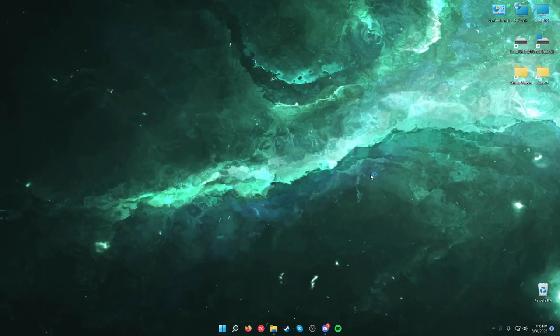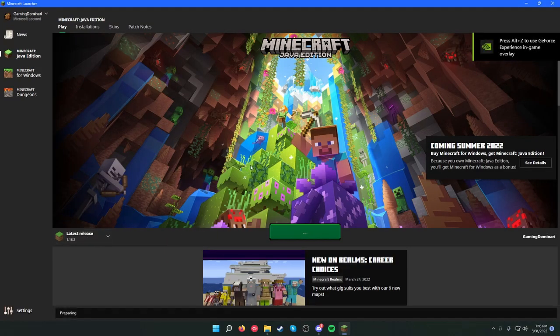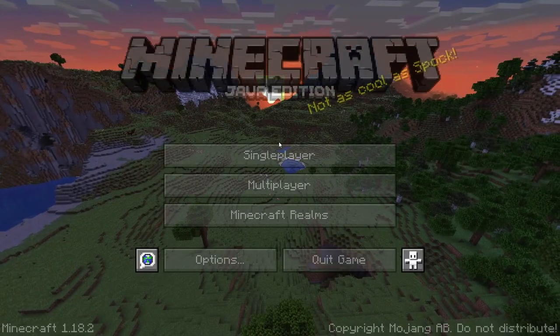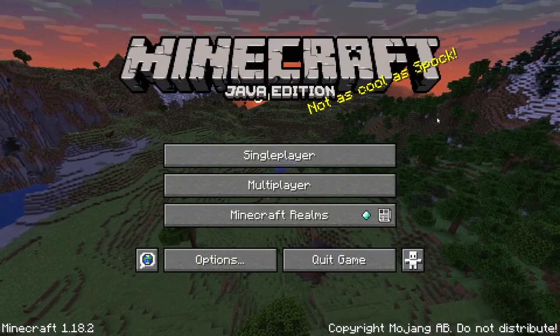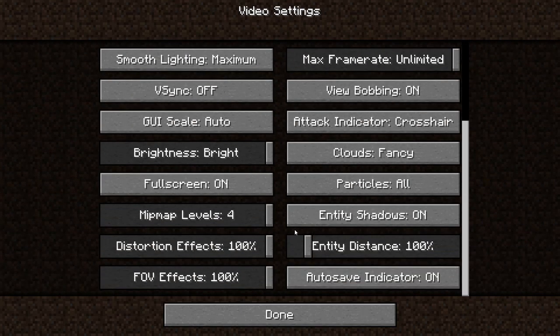So I'm going to go ahead and open up Minecraft here. This is for Minecraft Java. We'll go ahead and open it — we're just running regular 1.18.2. Go ahead and let that load up. Alright, so we're now inside of Minecraft. As you can see in the video settings, there actually is no specific setting in regards to turning off the grass inside of Minecraft.